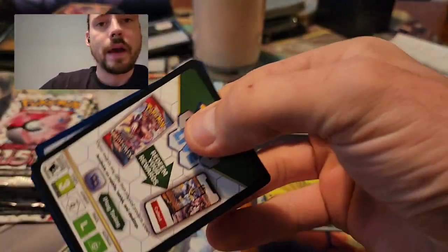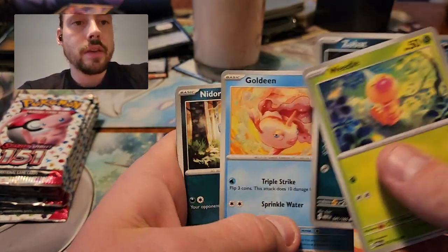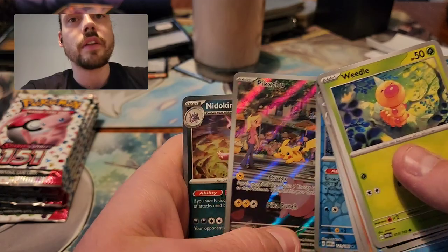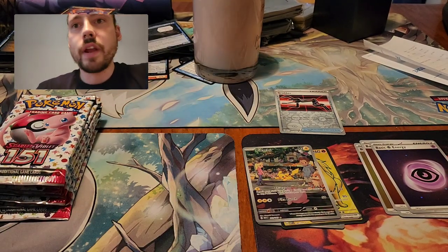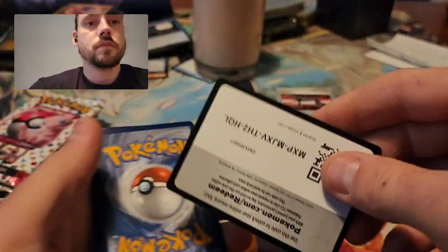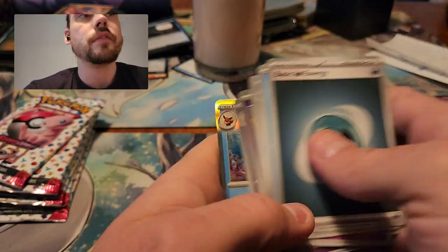Overall I cannot complain about these 4 overall. That's why I definitely like opening a bunch of the same product in a row. We've got Holo Psychic Energy. Because there's going to be one bad one when it's all luck and chance. Starmie. The Pikachu Illustration Rare — the second one of these I've pulled in this set of 4 as well. That is a great one to pull duplicates of. Very happy to see that. Mr. Mime, Slowbro, and Vaporeon.